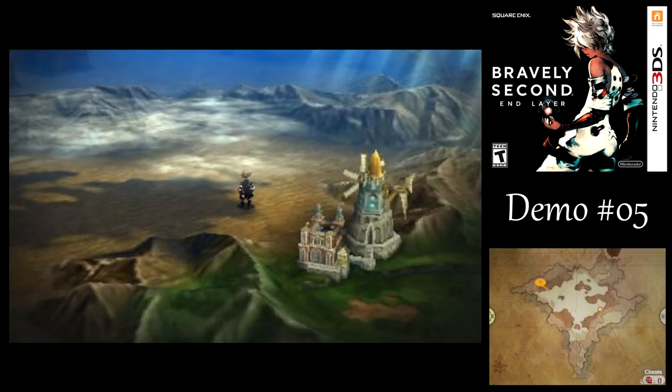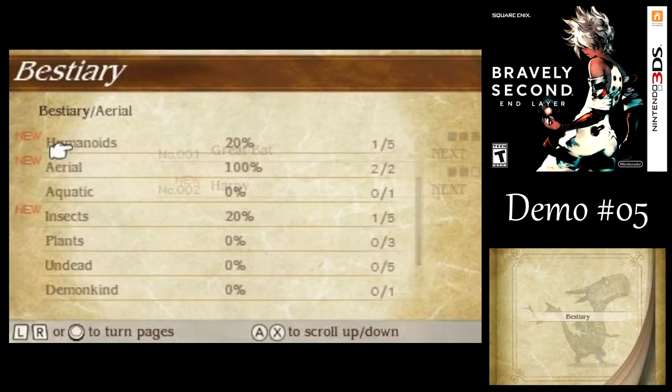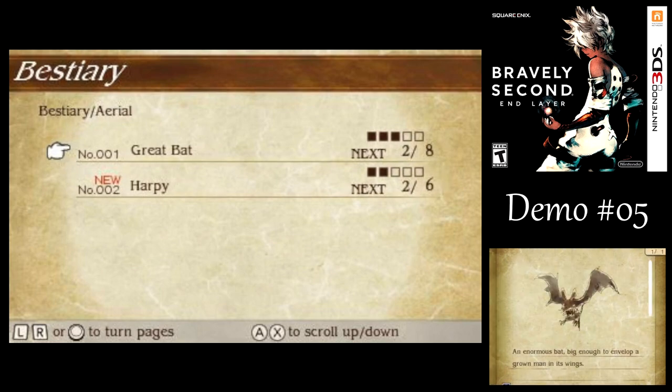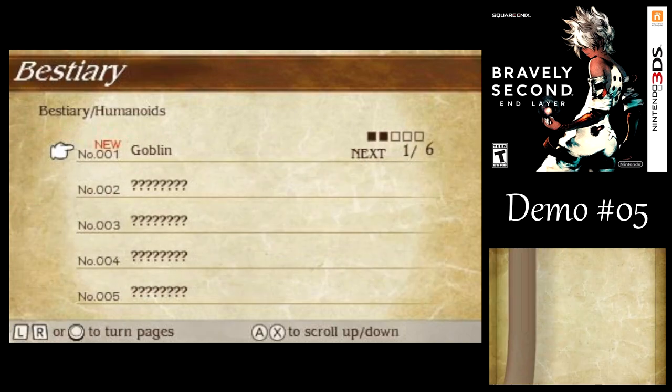I'm just standing here waiting for nighttime so I can rack up some more kills on those great bats — they only appear at nighttime. In order to unlock all of the text in the bestiary entries, you need to kill a certain number of enemies for each of those boxes above where it says 'next.' From left to right, it's 1, 4, 6, 8, and 10 enemies that you need to kill, and that's on top of everything that came before it. So that's 29 enemies total to get everything. I'm not going to go out of my way to get all those unlocked right now, but eventually I will.